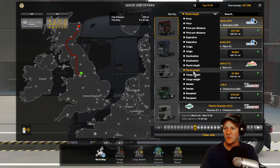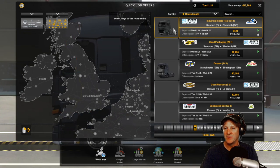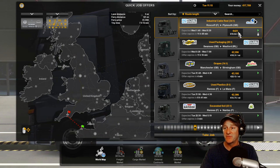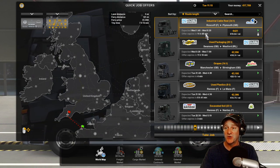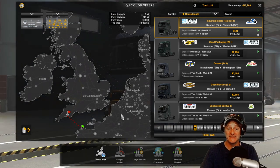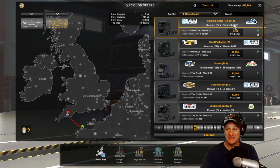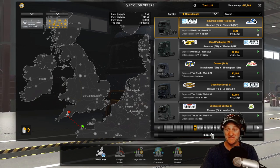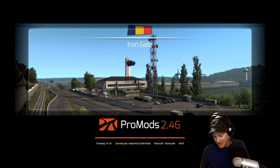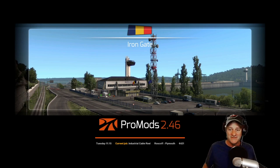So we want to go route length this way. That looks pretty easy - 421 pounds, just go across the ferry here. I think we want to do that because it will actually get us that achievement. It's a little bit cheesy but let's go for it. We're taking the job, we're going to go across the ferry. Let's get this fired up and started because I do want to hunt that achievement - it would give us a third out of 75 achievements.